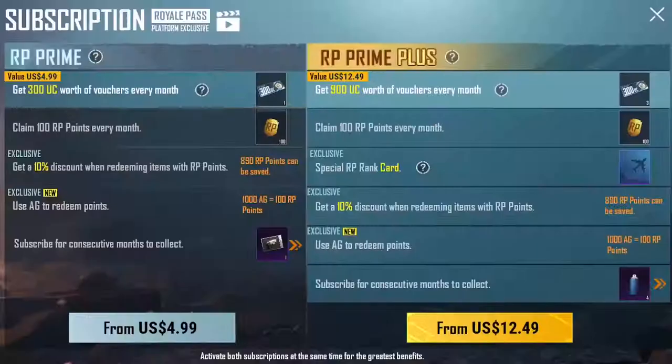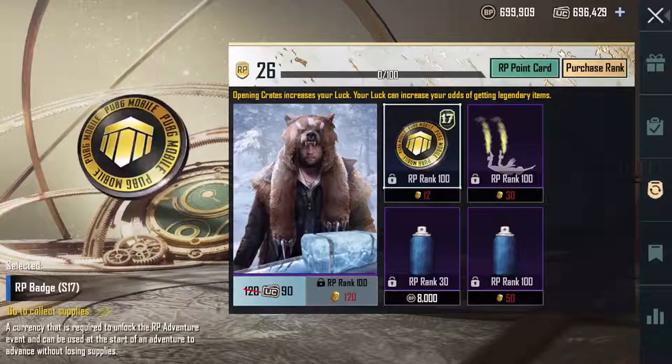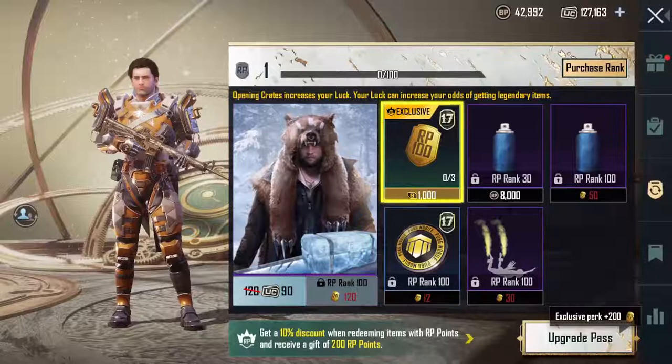2. 100 RP points. 3. 10% discount when redeeming items with RP points. 4. Exclusive AG Redemption items.